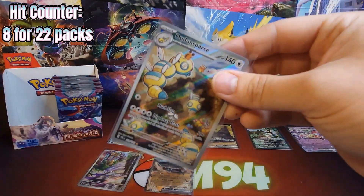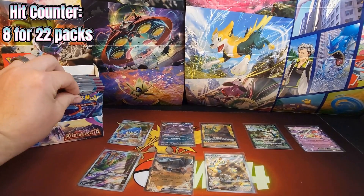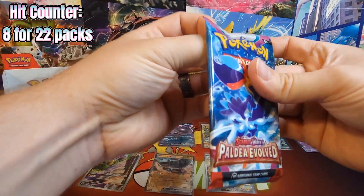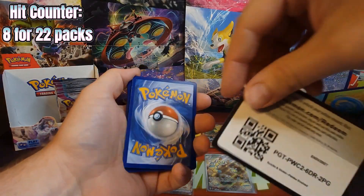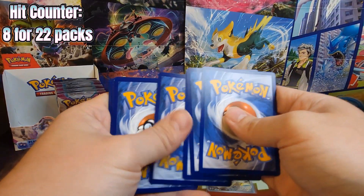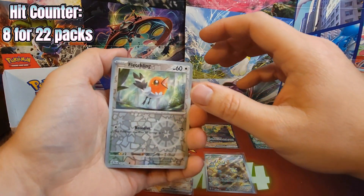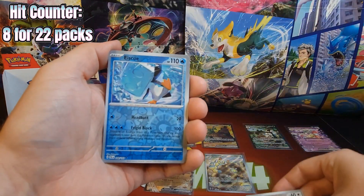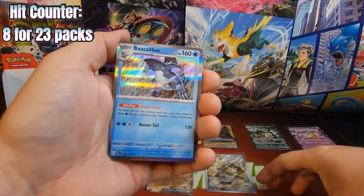I do like these artworks a little bit better than Scarlet and Violet base — to me they have a little bit more life in their artwork. Fletchling, Ice Cube, and a Baxcalibur.